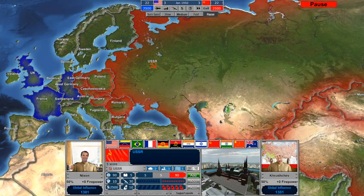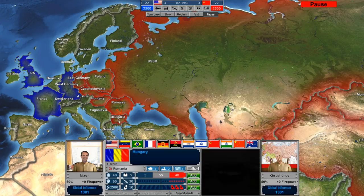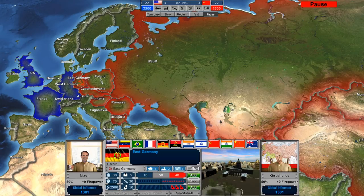You can see here we've got the Soviet Union colored in red. We've got other Soviet satellites — Romania, Hungary, Bulgaria, Czechoslovakia, and East Germany — all also highlighted in red. That basically means they're in the Soviet sphere of influence. We have more influence over them than the enemy does.